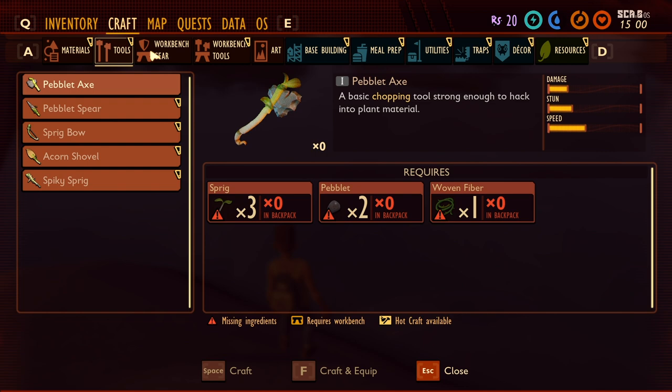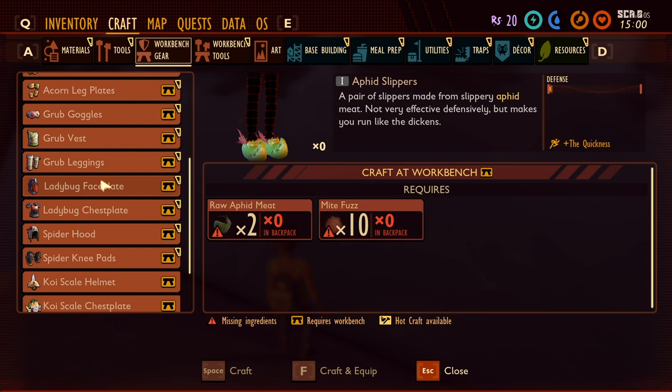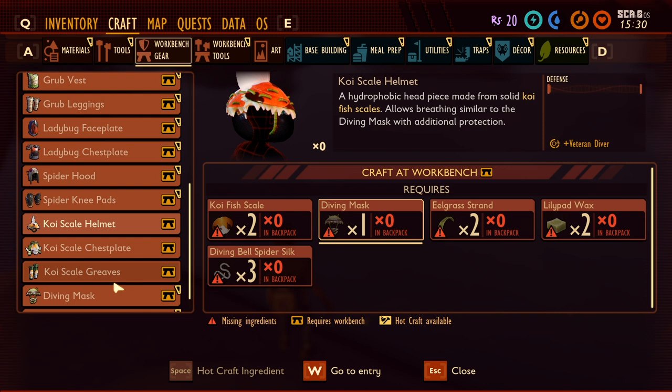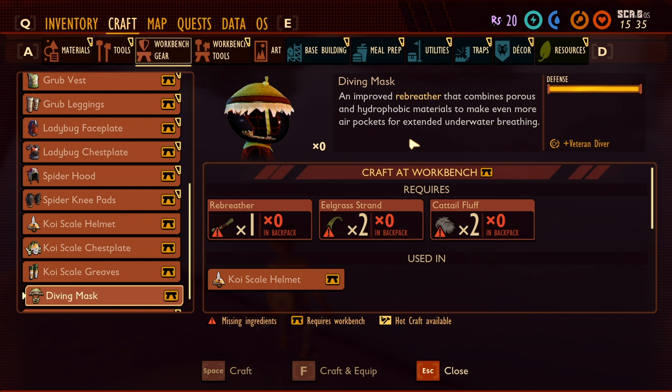If you go to workbench gear, this is where things start getting interesting. We've got all kinds of different things coming to the game. Koi scale helmet — lets you have veteran diver's breathing similar to the diving mask with additional protection. Koi scale chest plate. Koi fish scale is what we're going to be able to get from the koi fish. Cattail fluff, eel grass strand — maybe you can find that in the water — lily pad wax, bones, diving bell spider silk. Does that mean there's a spider in the water? That spider seems terrifying. There's an improved rebreather that combines porous and hydrophobic materials to make even more air pockets.